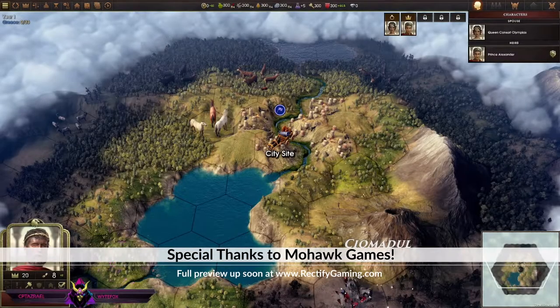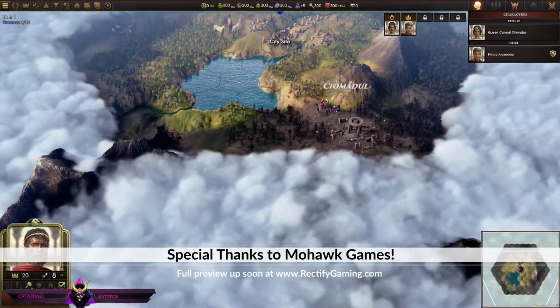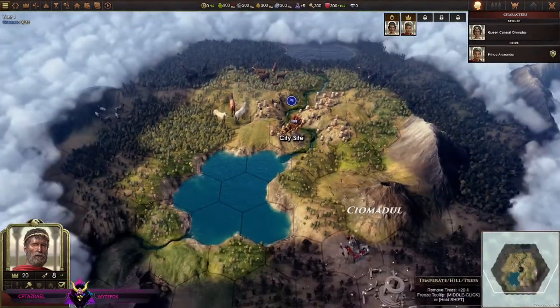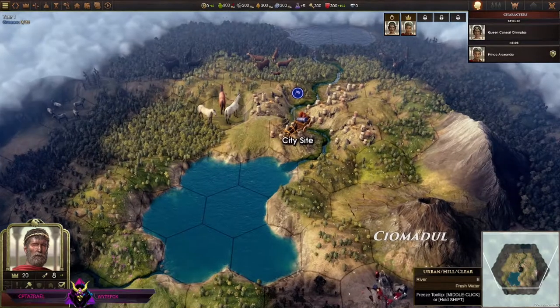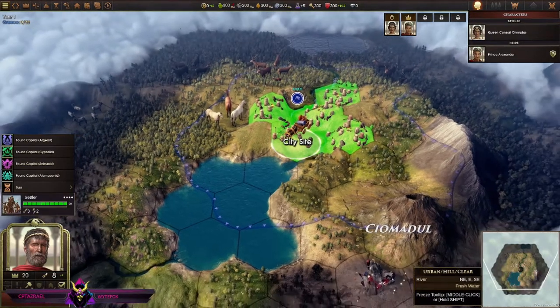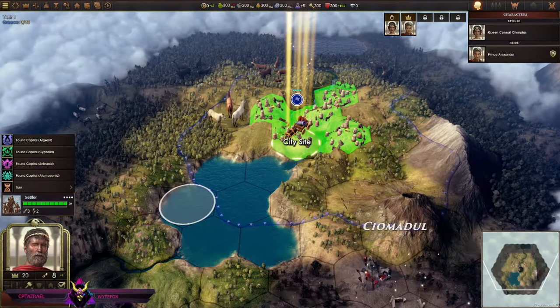We're just kind of in here — I don't know how user-friendly this is going to be. I play a lot of Civ and Total War but I do not play a lot of Paradox titles. So these are the different hexes. Okay, I got my city site — oh boy, all right, let's get into it.